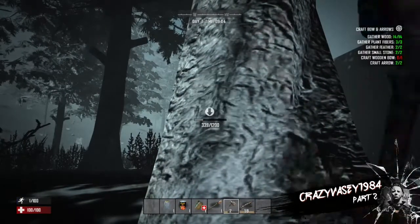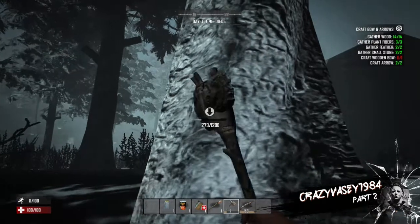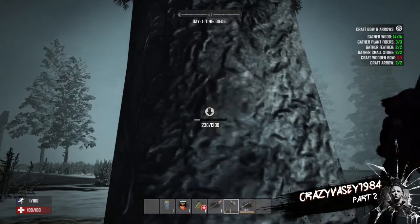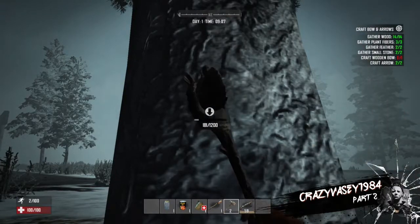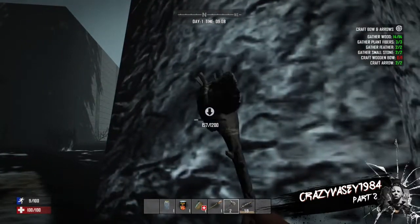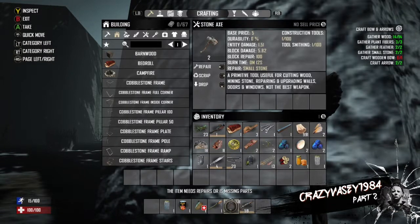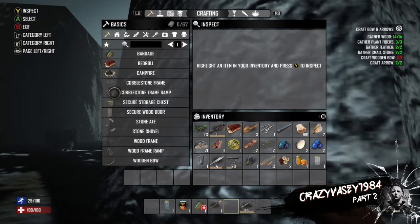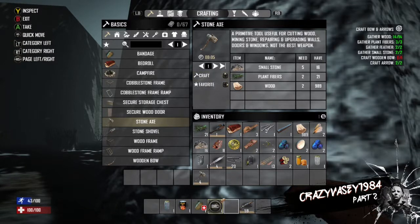Yeah, I can hear something — that's definitely a zombie, not me. Let's chop down this tree, I'm gonna need a new axe just now anyway. Can you hear that jumping? Yeah, that's definitely a zombie kicking around somewhere. I think I'm gonna have to go do some zombie killing. Let's have a look — another stone axe. I'll chop down this tree and we'll have a bit of a butcher's.